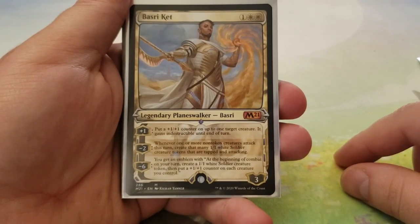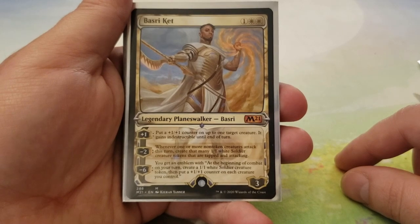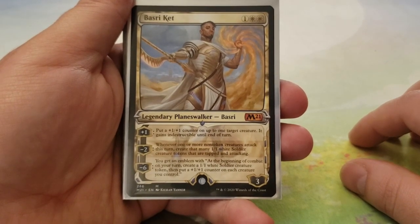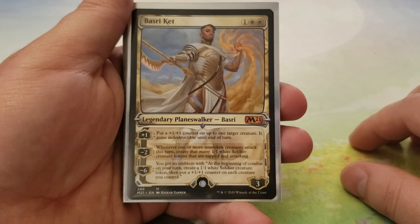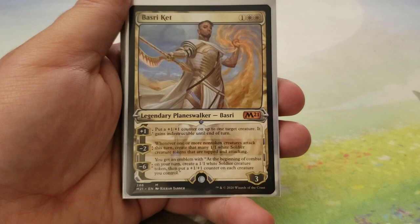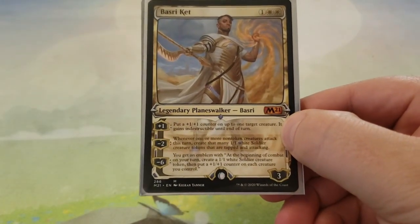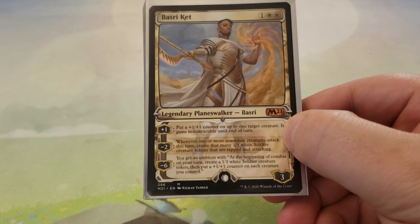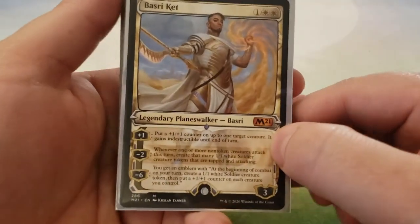Next up is Basri Ket — for one and two white, enters with three loyalty counters. Its plus one is to put a plus-one, plus-one counter on up to one target creature, and it gains indestructible until end of turn. Its minus two is: whenever one or more non-token creatures attack this turn, create that many 1-1 white soldier creature tokens that are tapped and attacking. And then its minus six gets you an emblem: at the beginning of your combat on your turn, create a 1-1 white soldier creature token, then put a plus-one, plus-one counter on each creature you control. If it gets to its ultimate, it gets out of hand very quickly if your opponents don't do something about it — even after a board wipe, the emblem will still create a soldier.